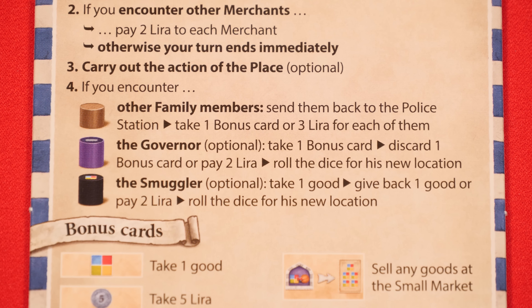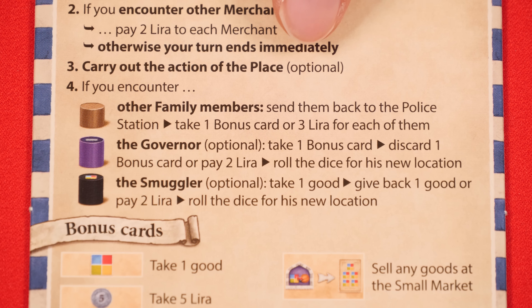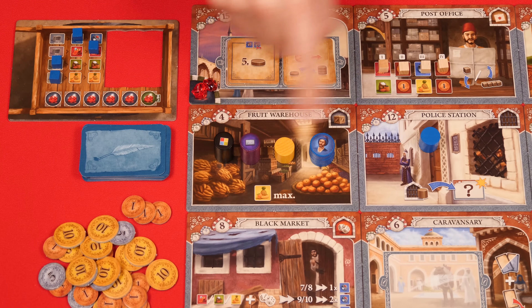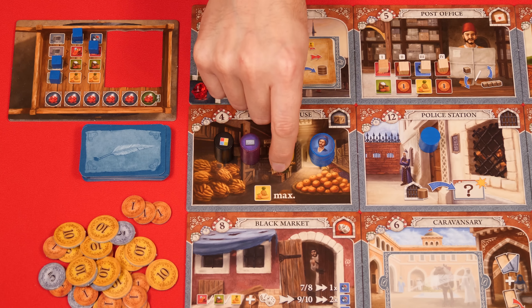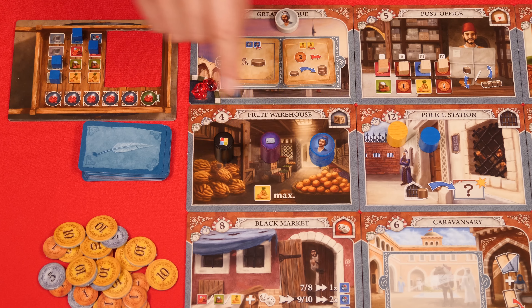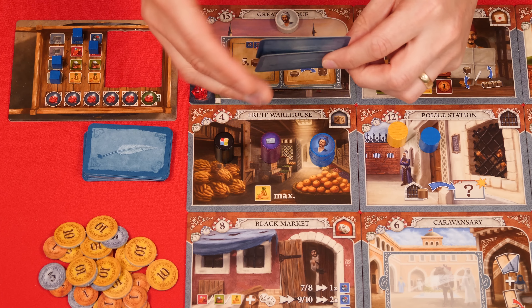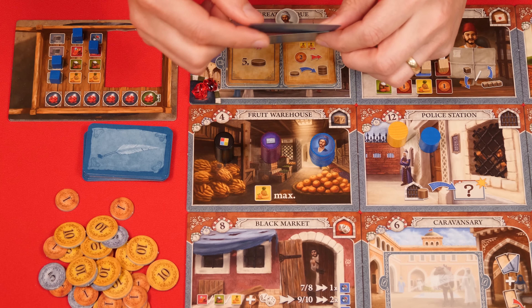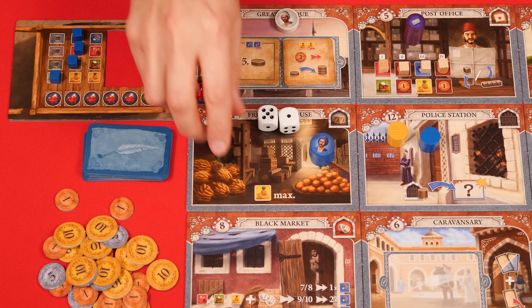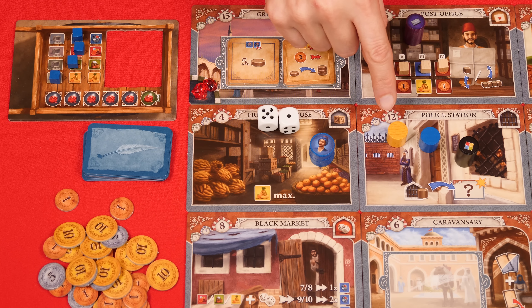Those are all the actions, but keep in mind, carrying out the action of a place is optional. Whether you performed it or not, you'll then check to see if either other players' family members, the governor, or the smuggler is in your space. If you're anywhere but the police station and you encounter another player's family member, then you capture them and send them directly to the police station, gaining one bonus card or 3 lira for each of them. If the governor is there, you may choose to draw one bonus card, and then pay either 2 lira or discard one bonus card from your hand. If the smuggler is there, you may choose to gain any one good of your choice, and then you must either pay 2 lira or one other good. After using the ability of the governor or the smuggler, roll the dice and move them to that space. Only merchant stacks can encounter other players' family members or the smuggler or governor.